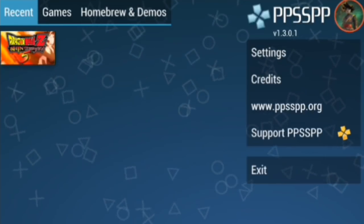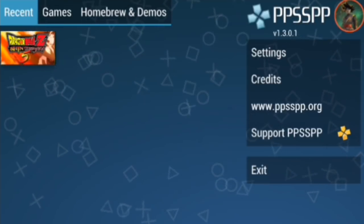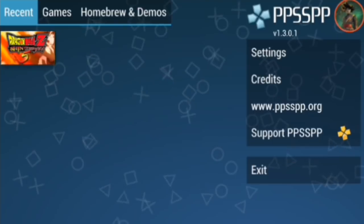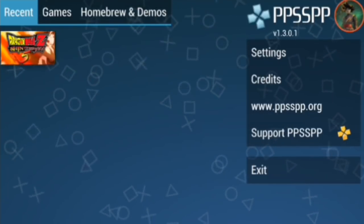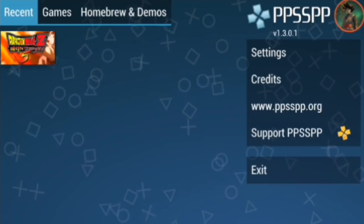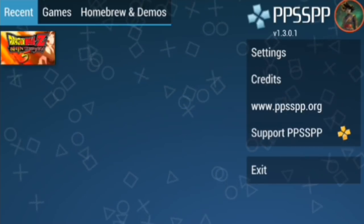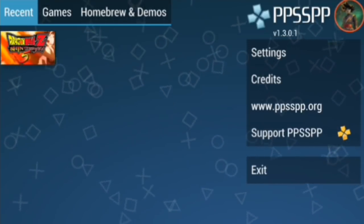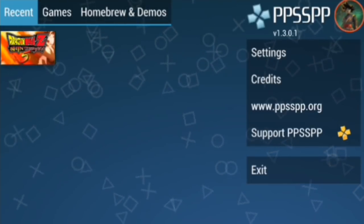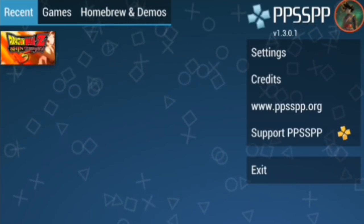First we need to know why we get this problem. The PPSSPP emulator is basically set as English version, meaning it can only read English letters. But most DBZ mods are made in different languages like Spanish, Japanese, or maybe some other language. That's why PPSSPP can't read data in another language, so it shows us a black screen or sometimes a white screen.